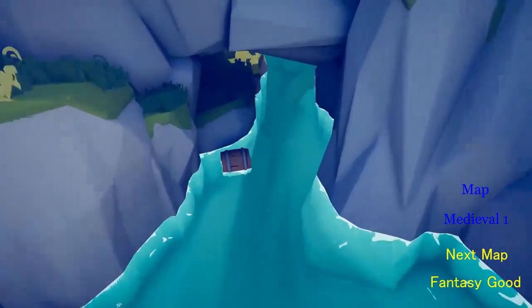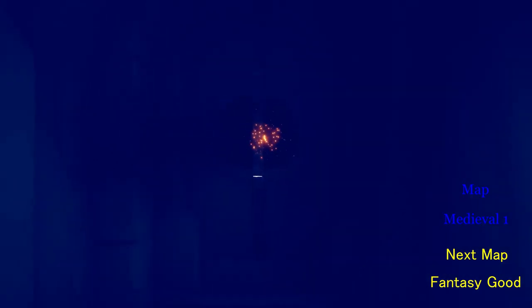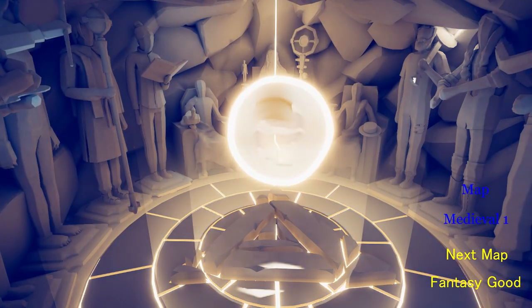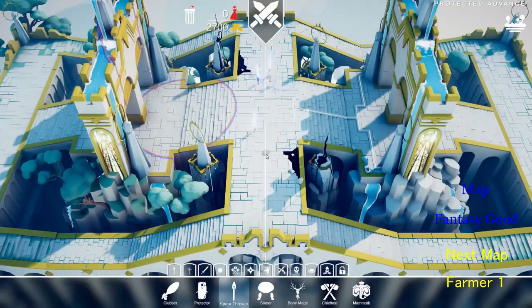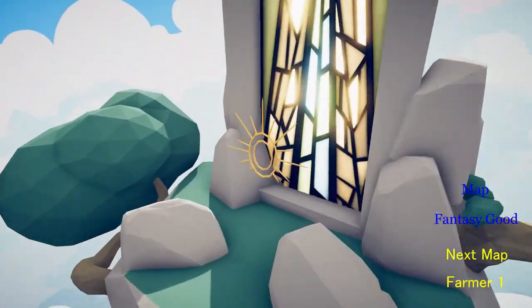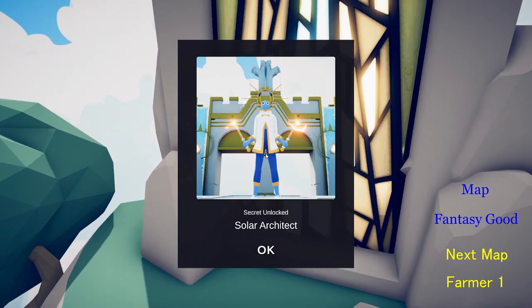Now we're going to unlock another new map and character, so come down here again and we're staring at this for a while. Then it opens and look around here — look at this. Go inside of this when it is ready for you. Then we're here, and all you have to do is look to the right and come over here and look at this little halo thing, and unlock the Solar Architect.